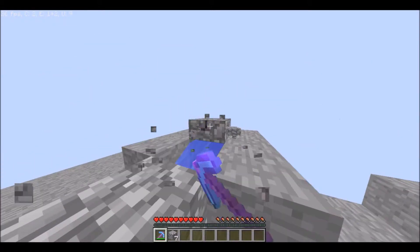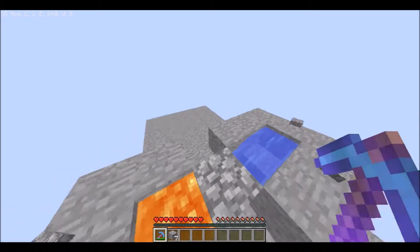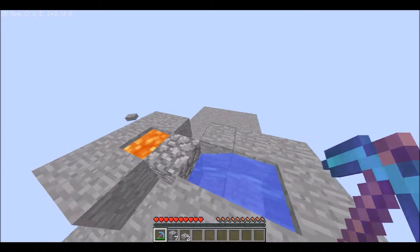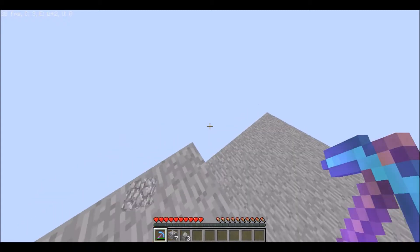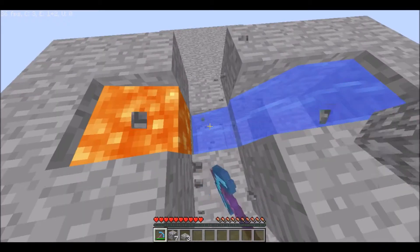And then here is what you put on the second and third layer. I just covered the lava and water with slabs, because you don't want to fall into the lava, or if you're in an ice biome, you don't want your water to freeze. So it's useful.